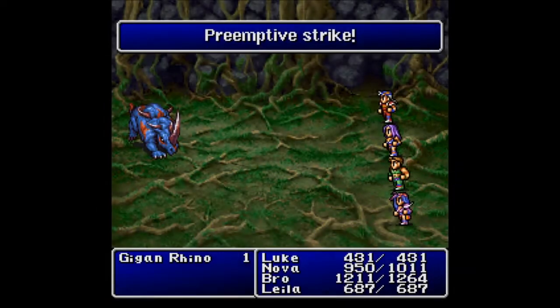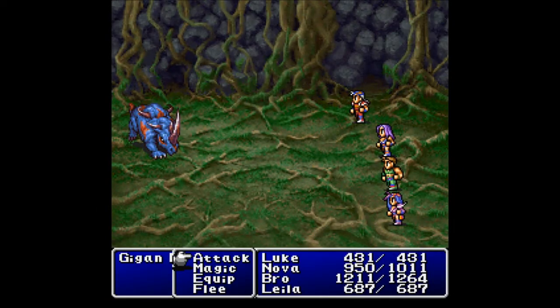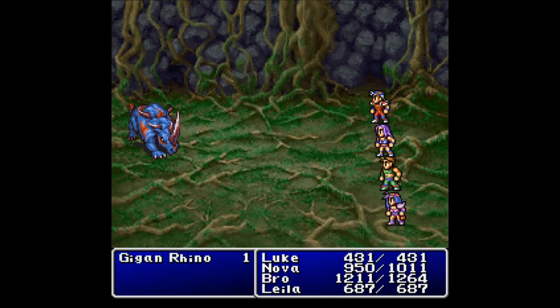Wait, Gigan Rhino? Boss? Didn't I already fight one of these things? Like, outside Mycidia? That's where they came in pairs. Okay, everybody just attack it.